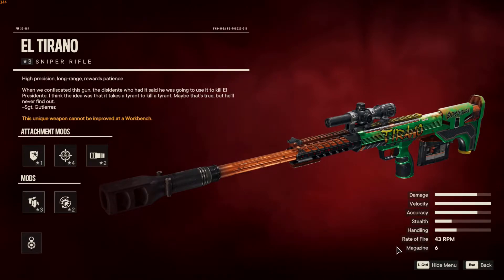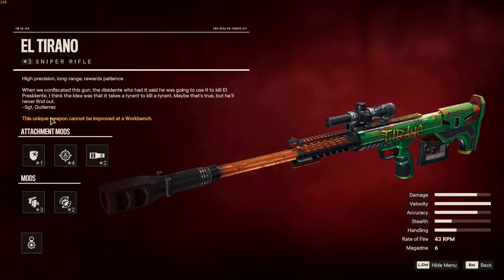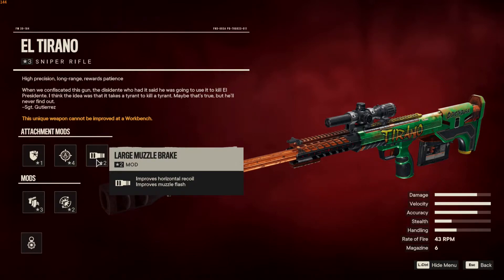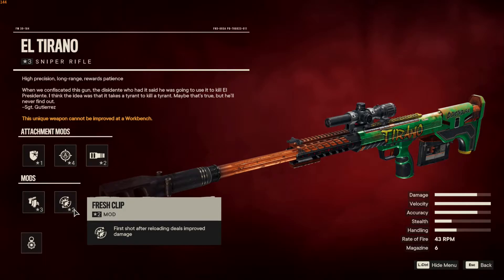Rate of fire is 43, magazine is 6. Now let's talk about some of the attachment mods: Armor Piercing Rounds, very, very important here. This is the scope, large muzzle brake, some of the mods, extended magazine, and fresh clip.